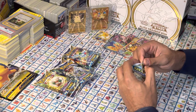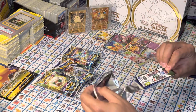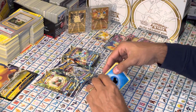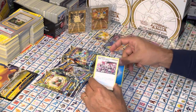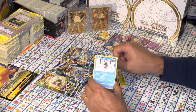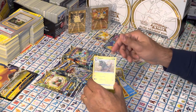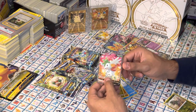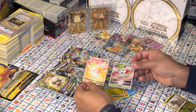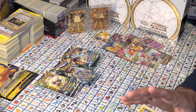Next pack: Water Energy, Team Yell's Cheer, Fraxure, Weavile, another Dedenne, Klank, Snorunt, Nosepass, Axew, Reverse Holo Fraxure — we just got the regular Fraxure in the beginning of the pack — and another Shaymin V. So now we have the Shaymin V and the Shaymin VSTAR. Nice — I'll take it.